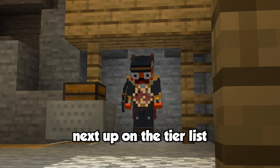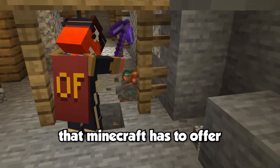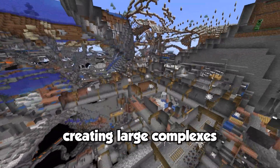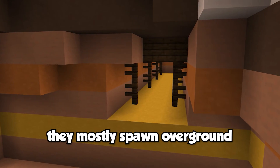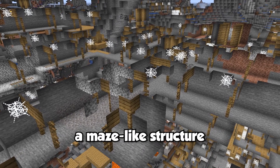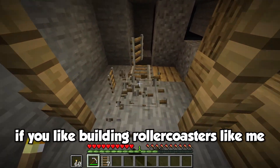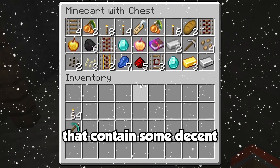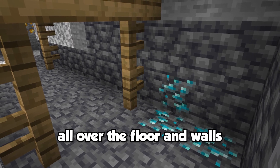Next up on the tier list we have mineshafts. If you like spending countless hours exploring and mining in caves, this structure is perfect for you. Mineshafts generate underground creating large complexes that can sometimes expand for thousands of blocks in every direction. However, in the Badlands biome, they mostly spawn overground in the mountains. The mineshaft consists of a maze-like structure made up of endless tunnels, with rails on the floor and minecarts with chests that contain some decent valuable loot. Mineshafts are also a great place to find exposed ores.